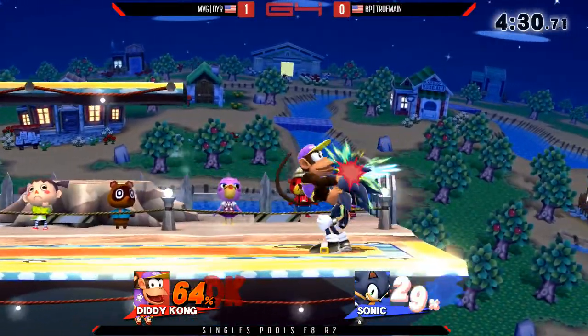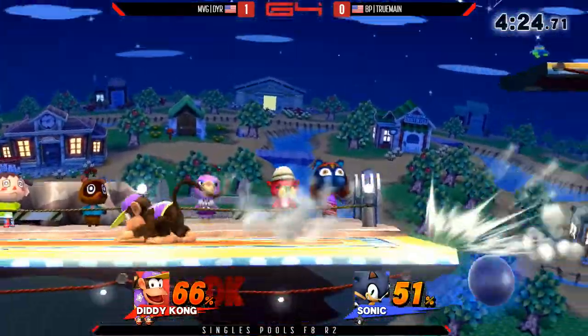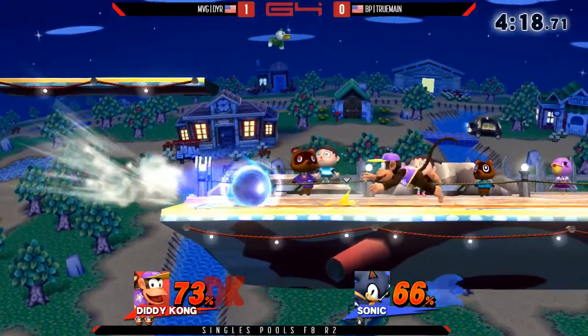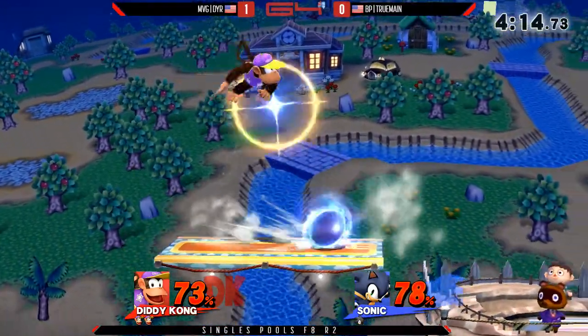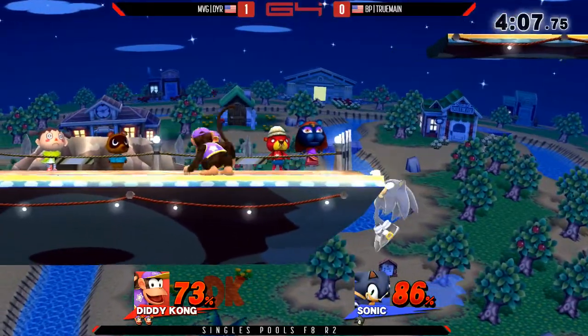I haven't even busted out the down tilt yet. The monkey flip to spice things up. Dyer is very, very smart. I like how he's playing here. He's using a lot of fair, but he's using it to push Sonic to the edge. He's like, I don't want you spinning around the stage. I want you in a space where you have limited options — I know what you can do, and you don't have access to your entire kit.